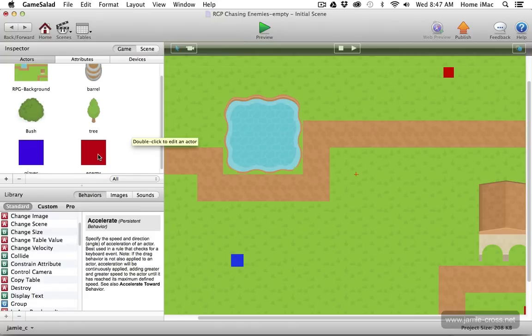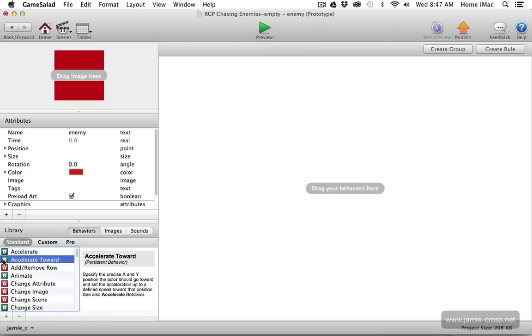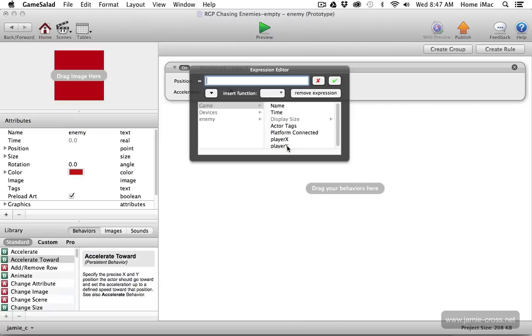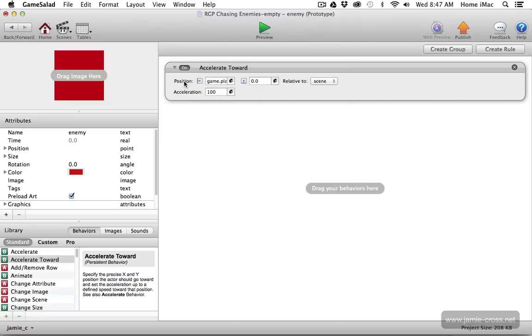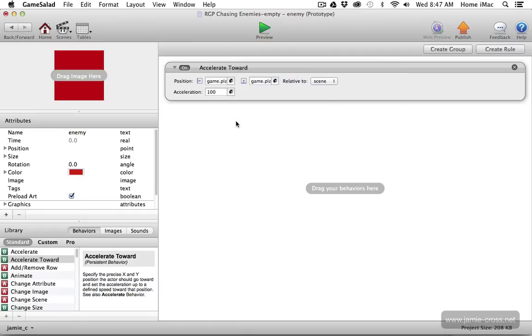These two game-level attributes, player X and player Y, will always equal the player's current position X and Y. In the enemies, I'm going to have them follow the player to that location using an accelerate toward behavior — this is critical for this type of movement. I'm going to accelerate toward the player's X position and the player's Y position. This value controls how fast the enemies accelerate; I'm going to set it to 50, which is fairly slow so we can see the thought process as they move around the screen.